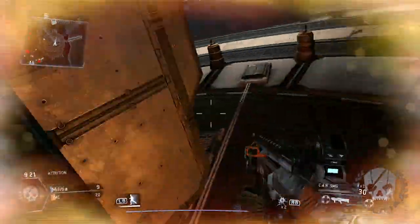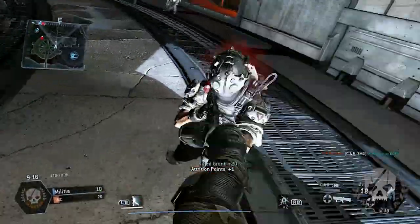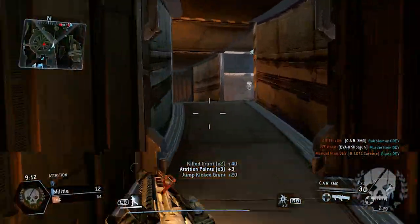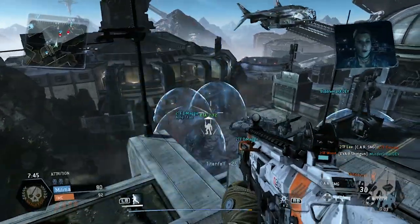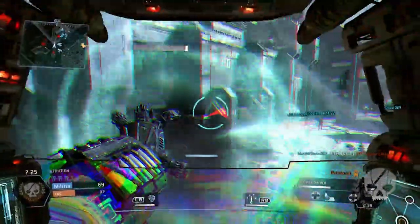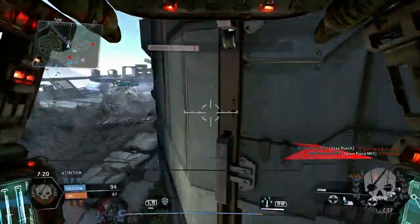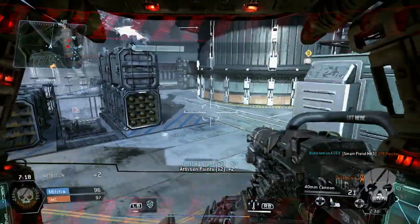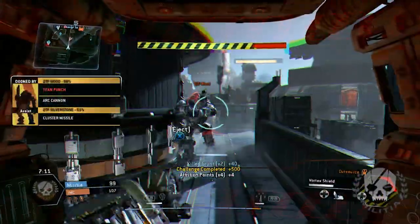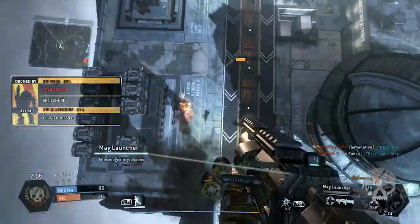Then there's Outpost 207, which is another night map but a little more confined — it might be the smallest map in the game. At first I thought that would be a bummer, but you still end up having six or more titans, like 12 titans, running around close range. When you have a lot of titans in a small space it totally changes the game — it barely feels like a shooter at that point. It ends up feeling almost like the last battle in Ocarina of Time, with spells flying everywhere, and then everybody just starts punching each other in the face — like every Rocky movie.